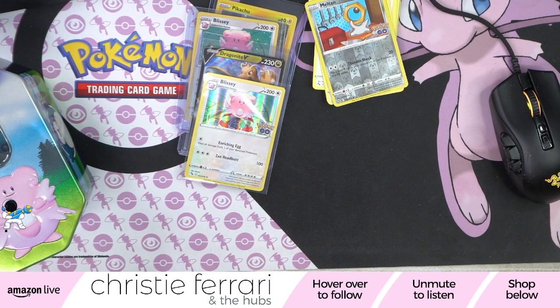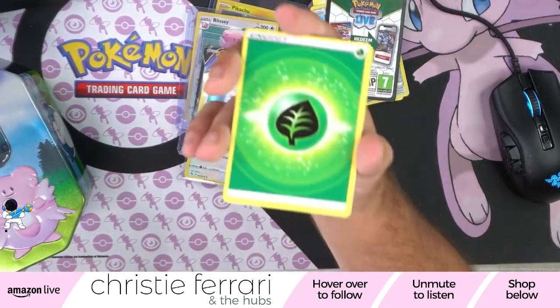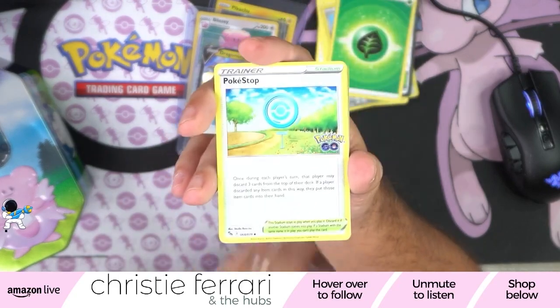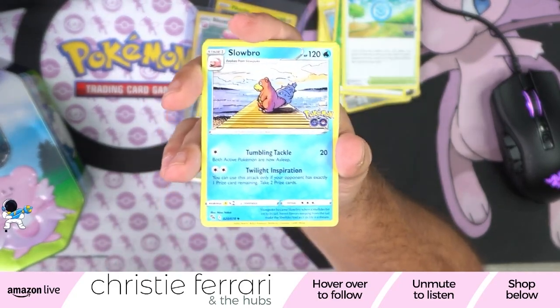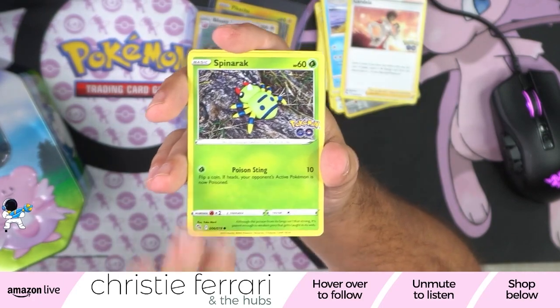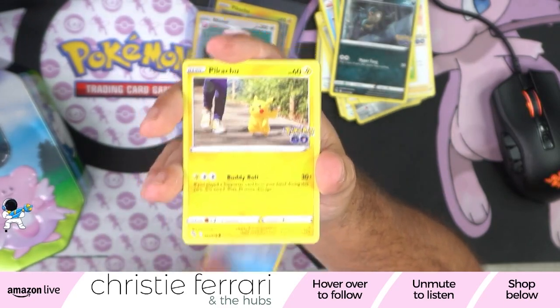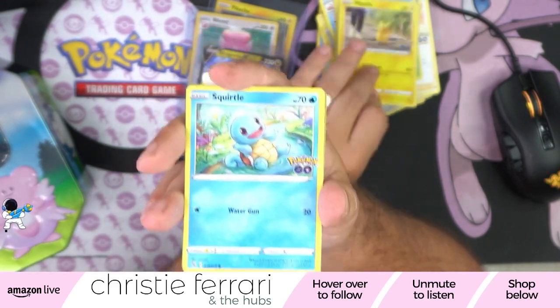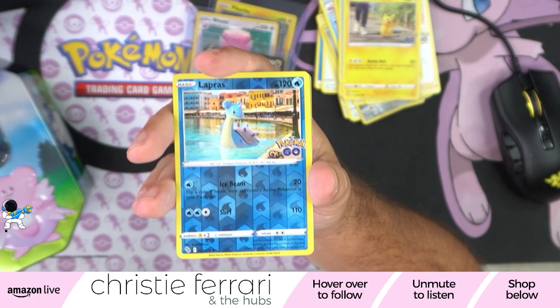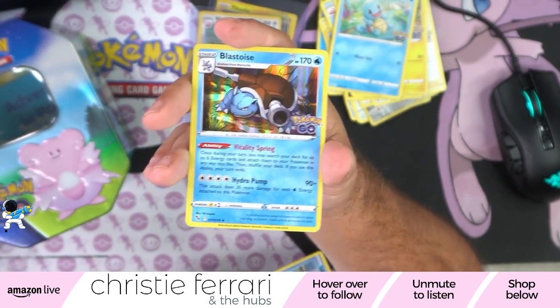Up next — Rainbow Alcremie VMAX, that's fire for Brandy Tea. Pack three: we've got Grass, Pokestop, Slowbro, Candela, Spinarak, Alolan Ratata, Whimpa, Pikachu, and Squirtle with the water gun. Reverse — it's a Lapras. And in the back for Dana — Blastoise!